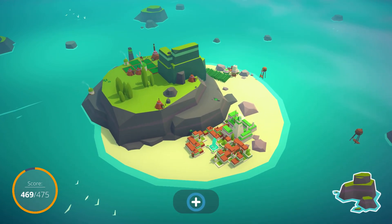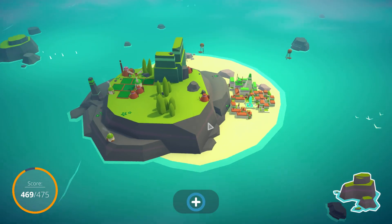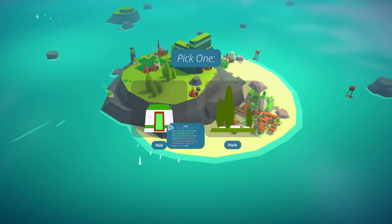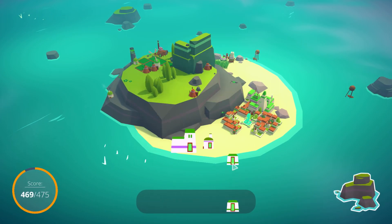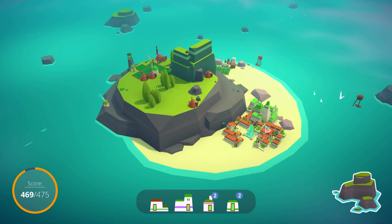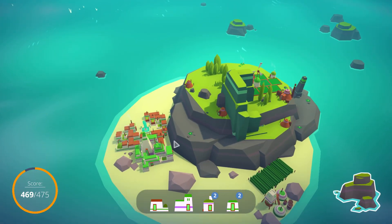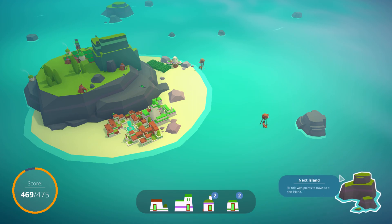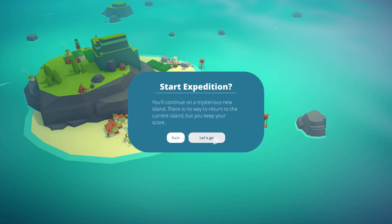Forager is another really awesome small chill game that's worth checking out. We have now unlocked the next island, but we still have points here so you should always keep going in this game until you don't have enough score to progress, and then move to the next island. Because this is a high score game, this is how you maximize your score — maximize each island first, then go to the next island. But since we are showing the game, I'm going to hop to the next island.